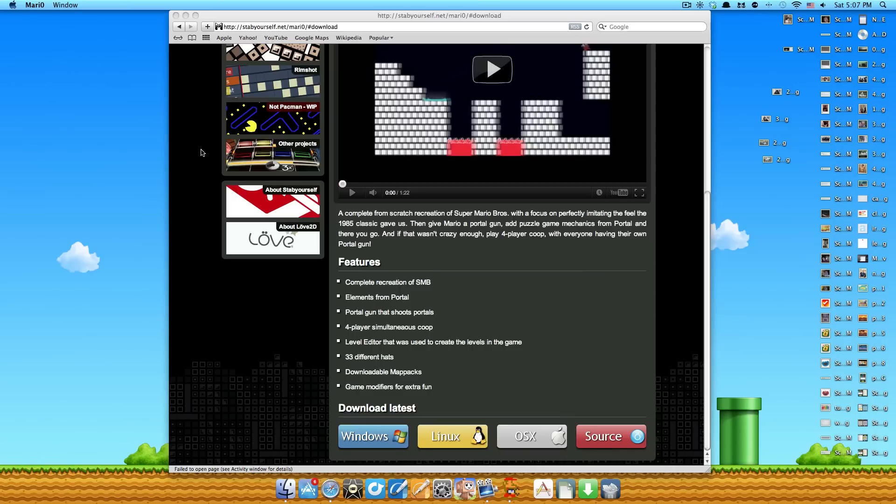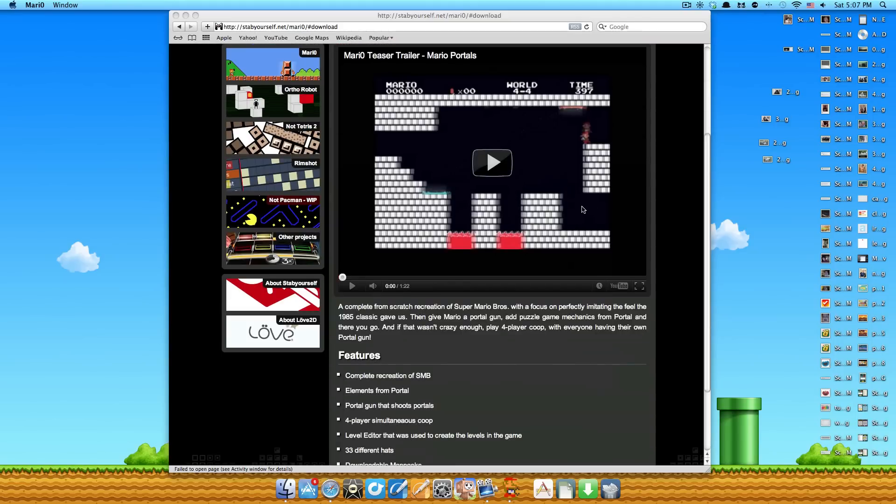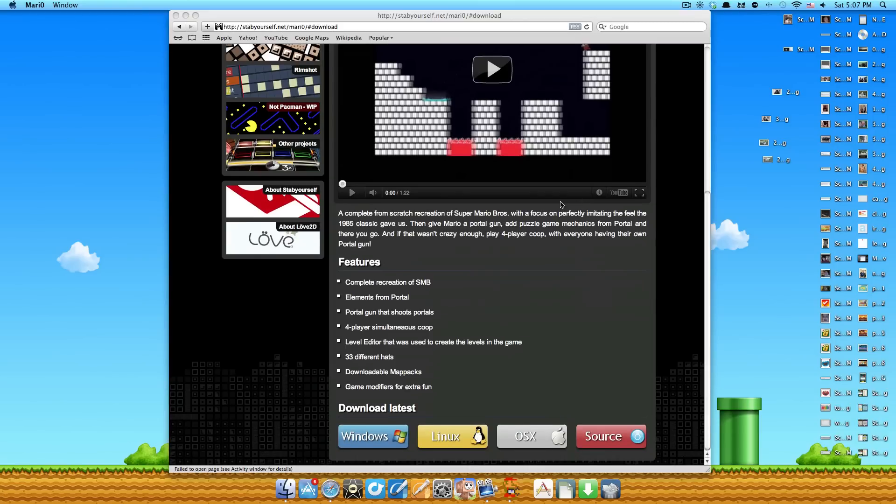Today I'm just going to make you guys a quick video about a little game that was just released called Mario. It's basically a mix between Mario and Portal, which is really awesome because you have this awesome 8-bit graphics, but you also have elements from Portal inside of it. This just got released about five to seven minutes ago, but the website's crashed, and I finally got my hands on it pretty quickly.